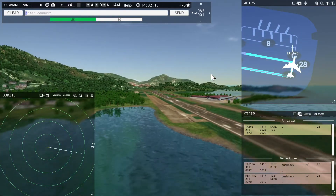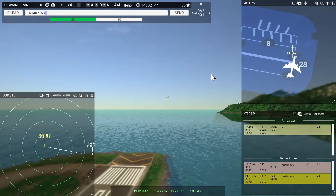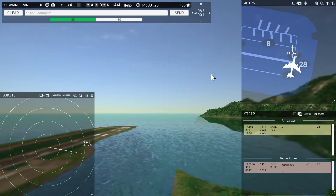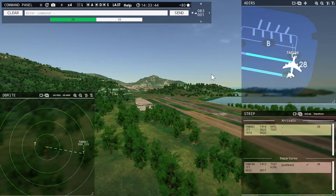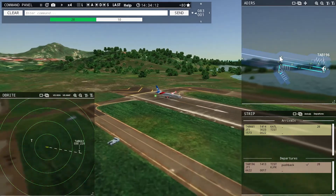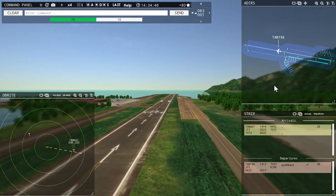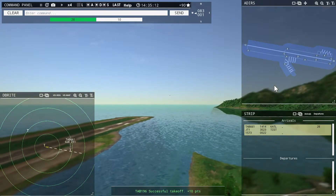St. Thomas Tower, Leslie 661 with you, runway 28. Denali 1482, contact departure. Roger, good day. Leslie 196, runway 28, cleared for takeoff. Runway 28, cleared for takeoff, Leslie 196. I gotta get clear on the order of my strips. Leslie 196, contact departure. Roger, good day.